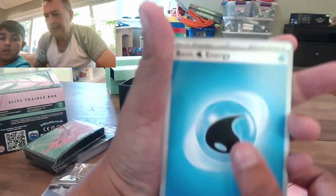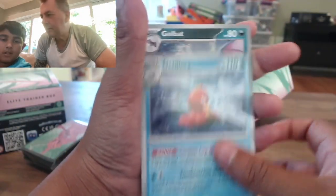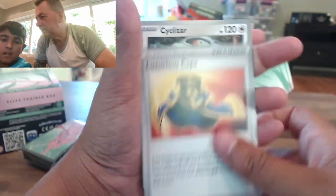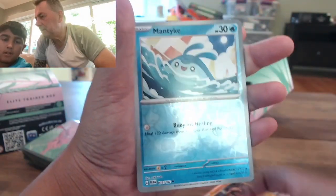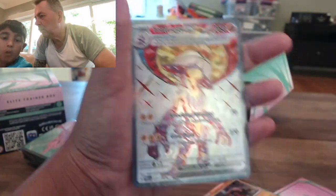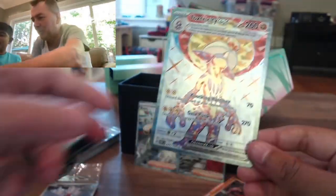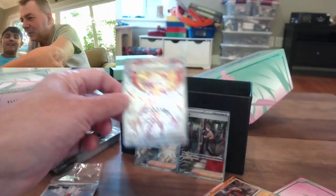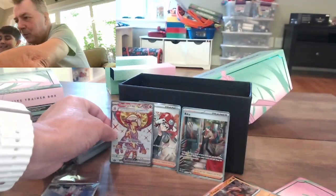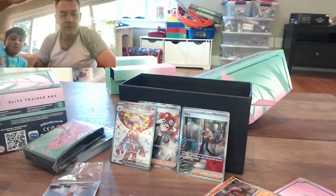Alright, what do we get? Water energy. There's a lady — Croagunk, Croagunk, Croagunk. Nice one — Toxicity VMAX, but the rare one, Toxicity EX. Oh yeah, EX — but the rare one. That's a very good one. Excellent! Next one.